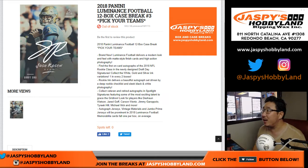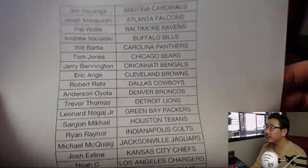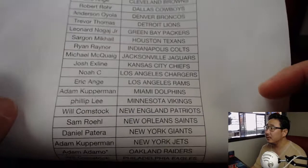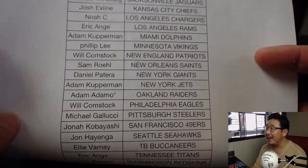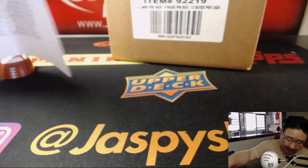Good afternoon everyone. Joe for jazbyshobbyland.com with a full case break of the brand new 2018 Panini Luminance Football. Pick your team number three from jazbyshobbyland.com. Big thanks to all of these folks for getting into the action and filling up the break. We got Adam Adamo, Last Spot Mojo, Raider Joe Mojo as well. Good luck to Adam, good luck to everybody. Thanks for filling this one up.